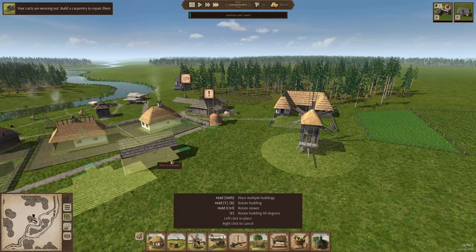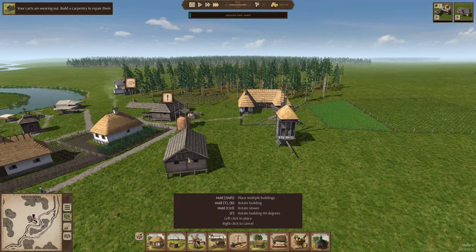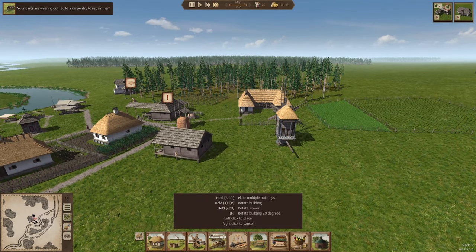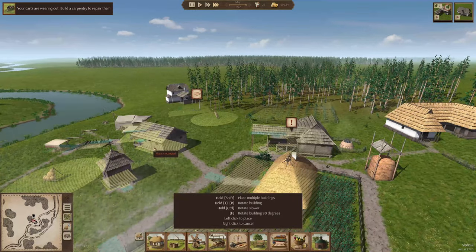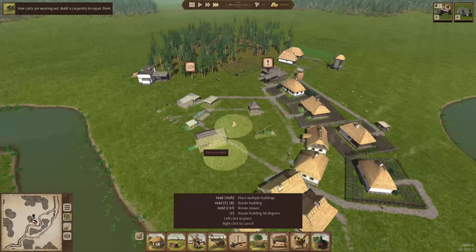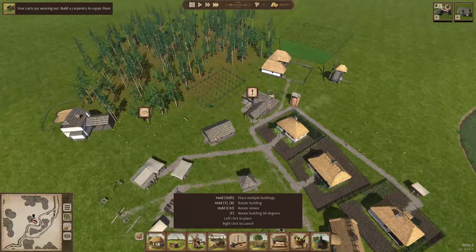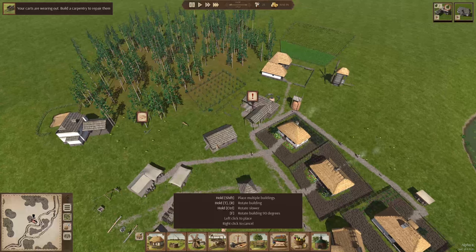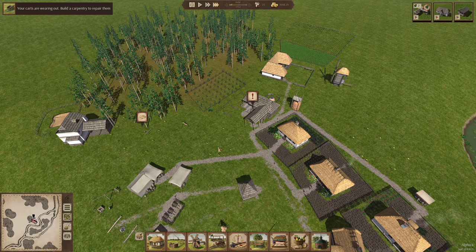We're going to put that non-food storage right over here. We want it to be pretty localized, so I guess right here would probably be a good spot. Let's get it facing the road and we'll set that there.